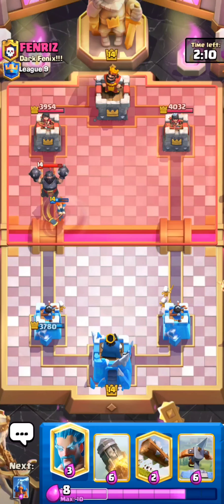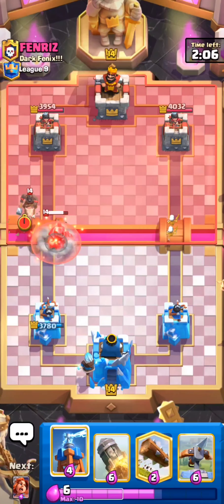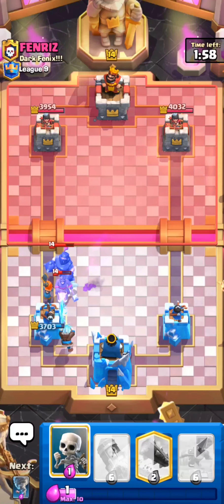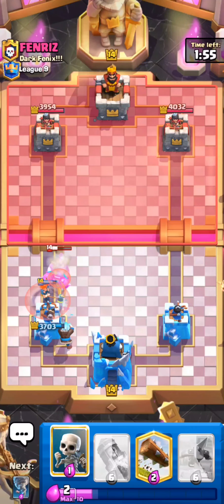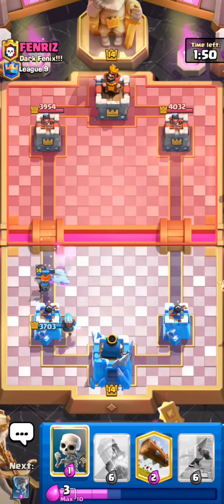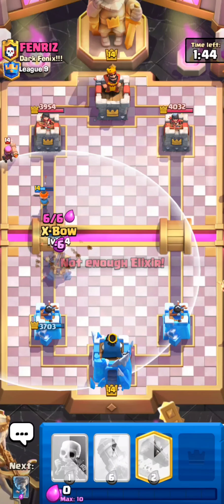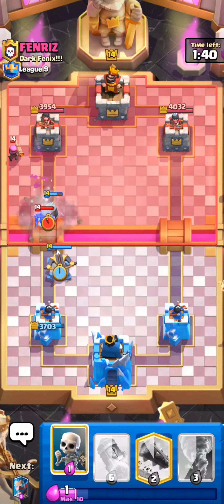He has Mega Knight, so this is going to be interesting to see how we defend this. We're going to have to go with a weird Tesla here. I'm going to go Valkyrie down below, making sure I target his Hog Rider. That's kind of why I like the Valkyrie rather than the Knight. Valkyrie is just able to get so much value and hit multiple targets at once — that's why I think Valkyrie is the better choice in Ice Bow.